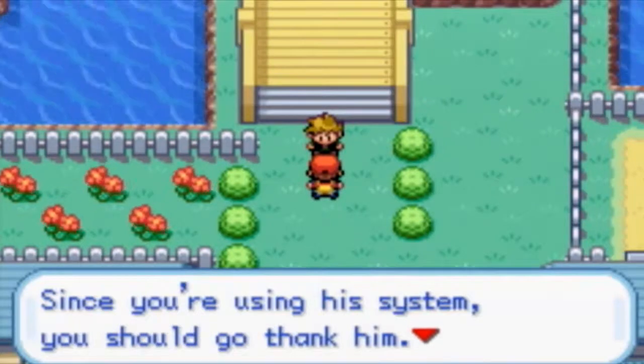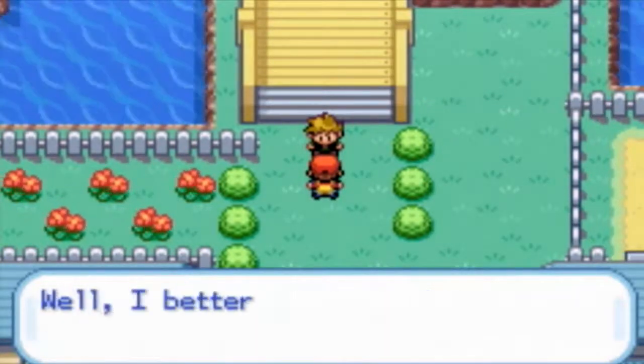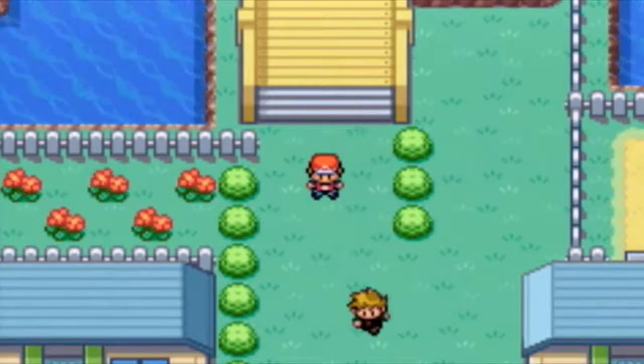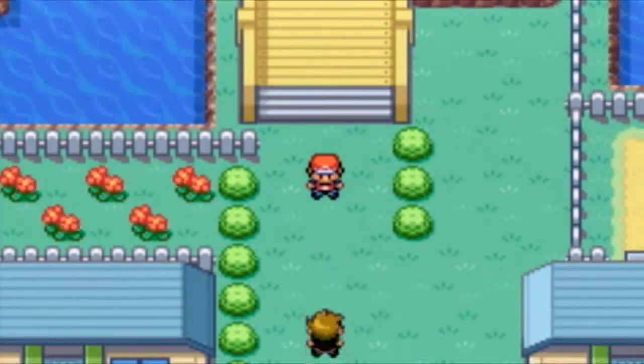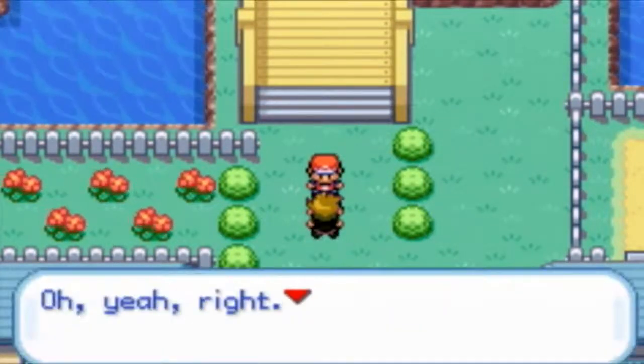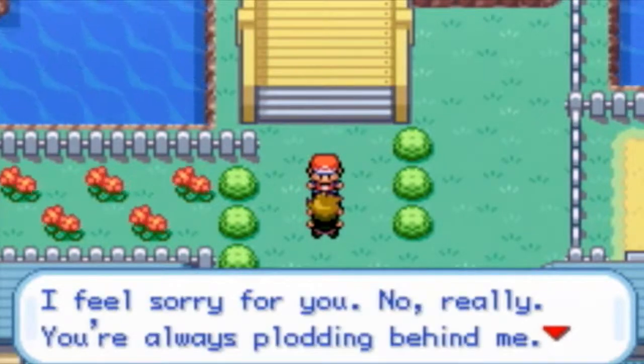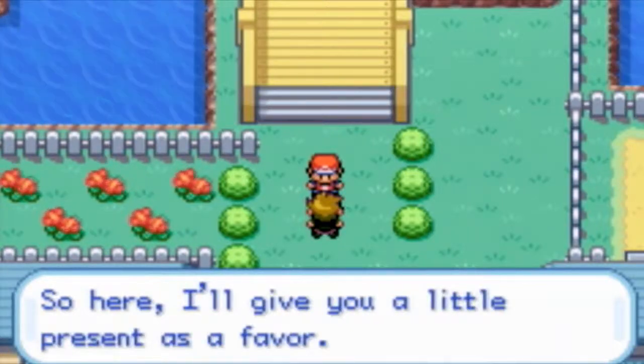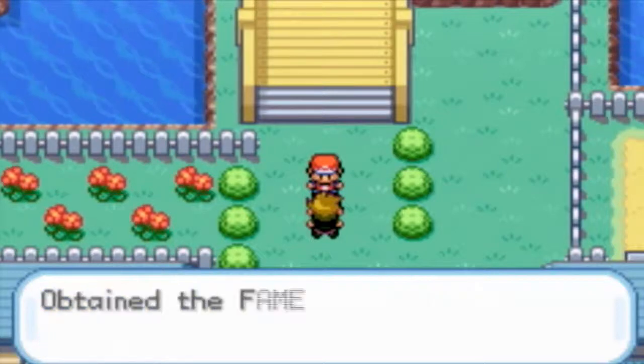Since you're using his system, you should go thank him. Sam says: Well, I better get going. Smell you later. Then Sam just walks away. Sam: Oh yeah, I feel sorry for you — not really. You're always plotting behind me, jerk. So here, I'll give you a little present as a favor.